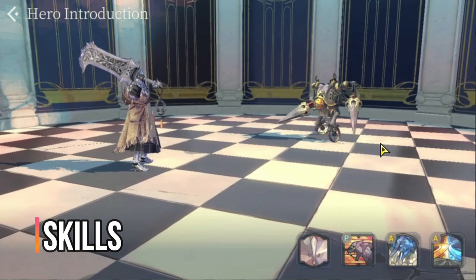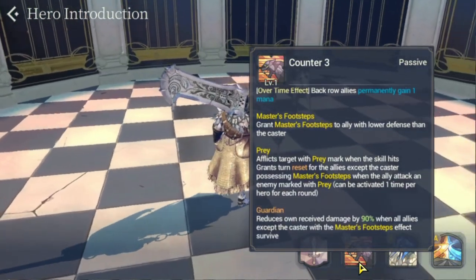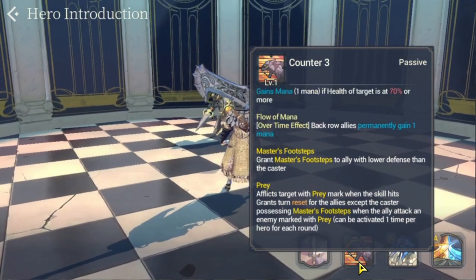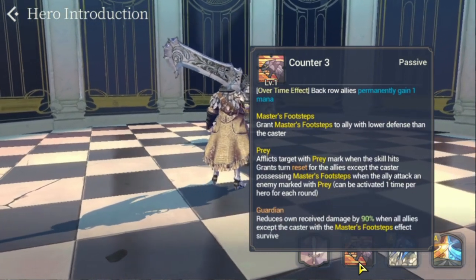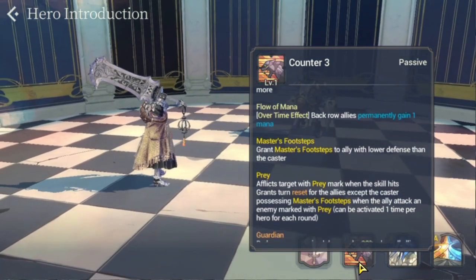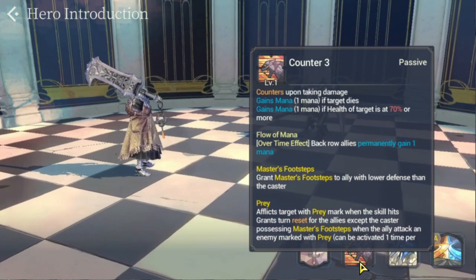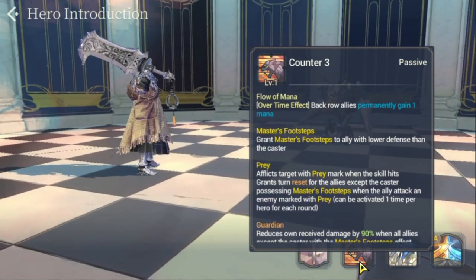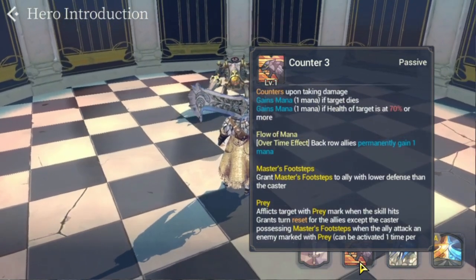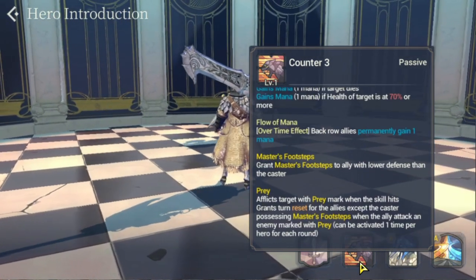For Schmidt's skills, his first passive is Counter Three: upon taking damage, gain one mana; if the target dies, gain one mana if health is at 70% or more. He also has a flow-of-mana-over-time effect where back-row allies permanently gain one mana. His second passive, Prey, afflicts the prey mark when a skill hits and grants a turn reset for allies possessing Master's Footsteps when an ally attacks an enemy marked with prey. This is huge — you get to take two attacks on the enemy team and can hit multiple targets with the turn reset.